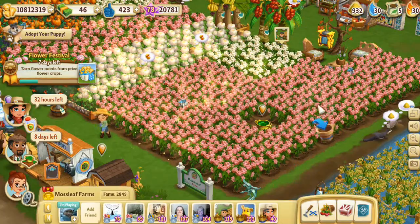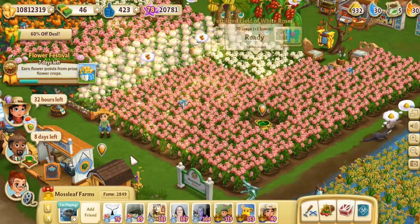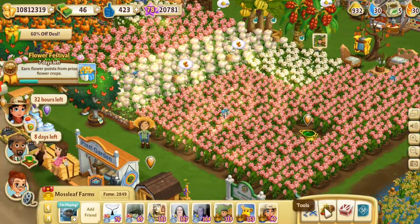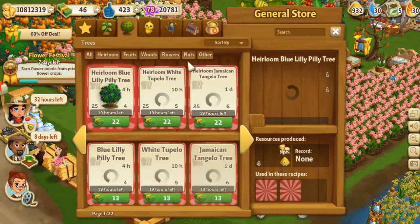Oh my gosh, look at all the beautiful roses! We've got pink roses and white roses. Pink roses are such a sign of achievement, because it means that we have finally reached the level where we are allowed to have pink roses.